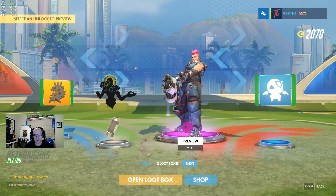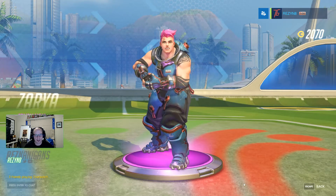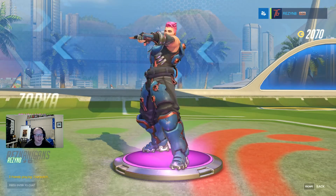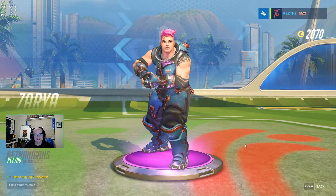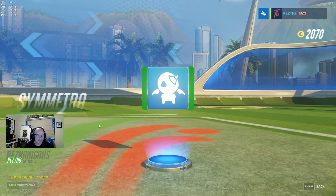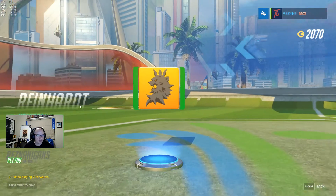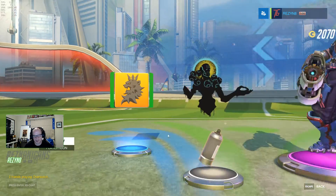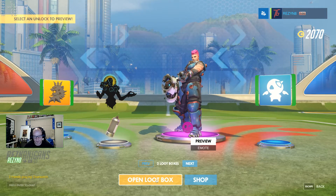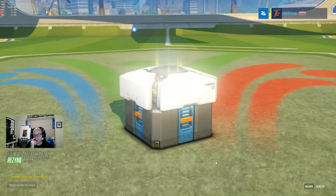We've got an emote for Zarya — Crush: 'I will crush you all' — that's pretty cool. Player icon for Symmetra — Sentry. We've got a spray with certificates and another player icon — lots of player icons this round. Two more loot boxes to get that legendary, but I did get a couple of legendaries in the last set, so it looks like we're leaving it to the last.